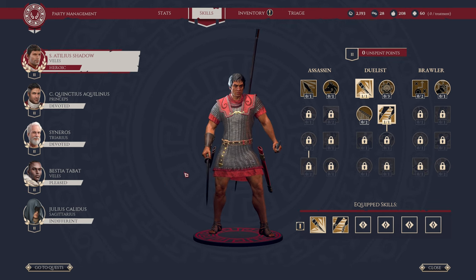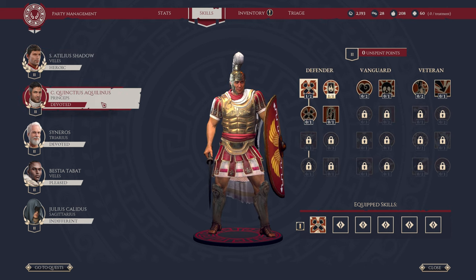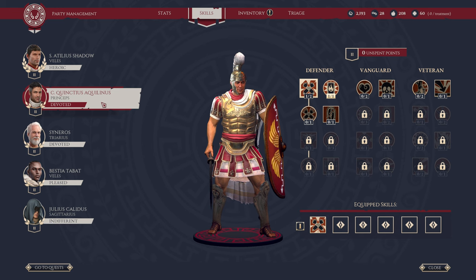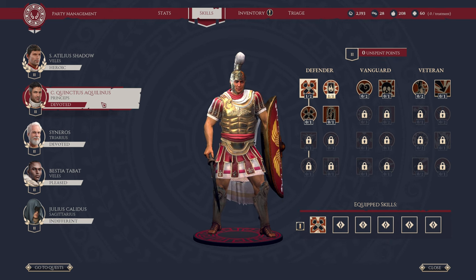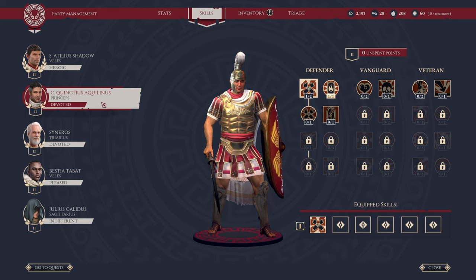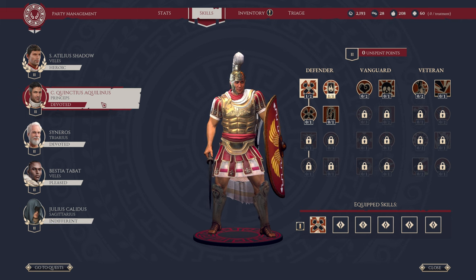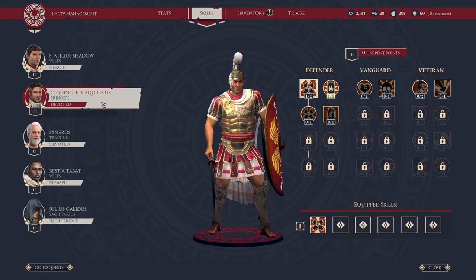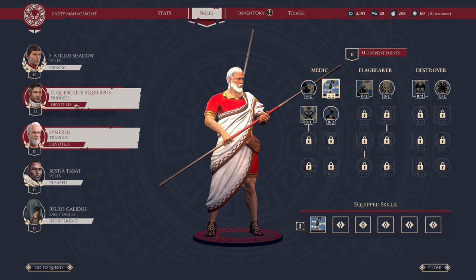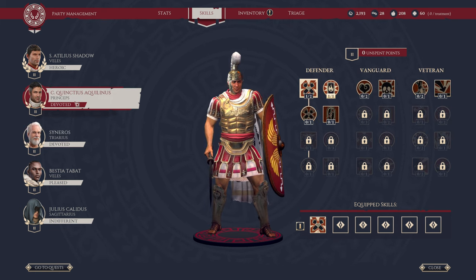Hello and welcome to Expeditions Roam. I'm Shadowcoast and welcome to the channel. In this video we are going to do a detailed overview of classes, subclasses, and associated skills, both active and passive. We're going to go through the four main classes: Princeps, which is your tank; Veles, which is your melee DPS; Sagittarius, your ranged DPS; and Triarius, your basic support class. Jumping right in, let's go with Princeps.